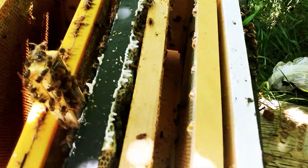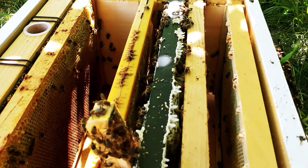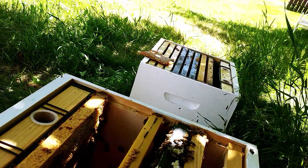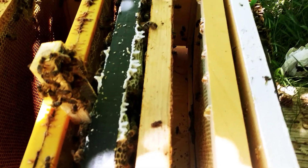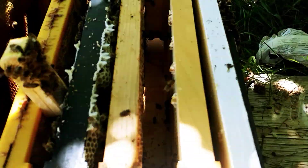Now I want to put drawn-out frames in — empty drawn-out frames. Four more drawn-out empty frames, so this new queen's got something to lay in. And I want to take that black one there, that's all honey, and put it against this side.